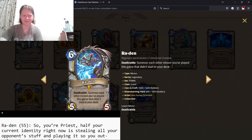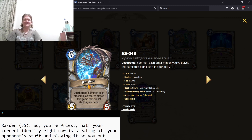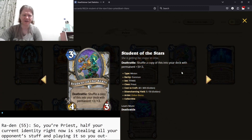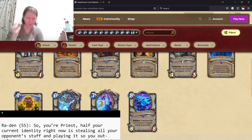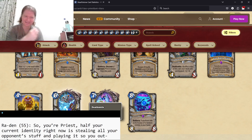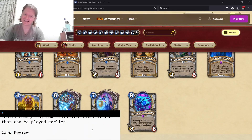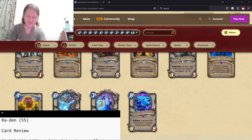Finally, Roden — summon each other minion you've played this game that didn't start in your deck. It's unclear whether this factors in a Student of the Stars copy that was shuffled in, since that copy didn't start in the deck. Priest does get a lot of steal-from-your-opponent effects, so it's not like it won't happen. But is it going to happen on curve? No — that's what keeps it down. It's not completely worthless, but it's just going to be way too late to set up. Two stars overall.